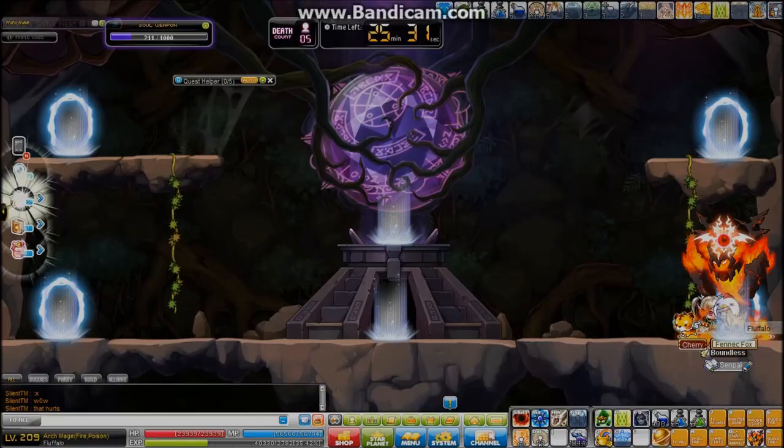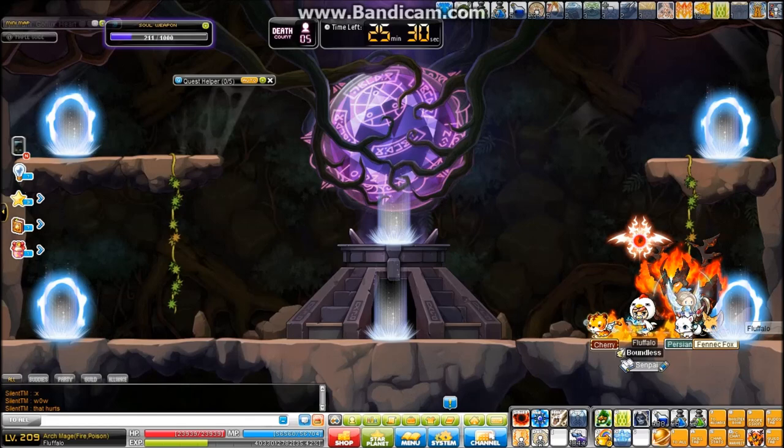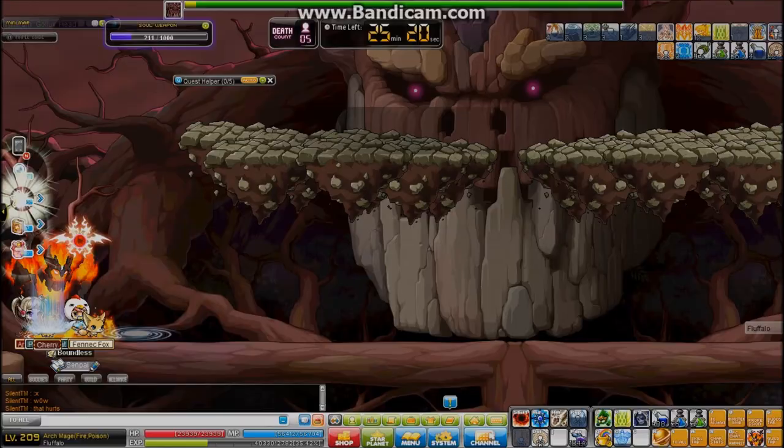Pure DPS over here, obviously. Some characters have a really hard time at Hellux, because they don't have any mob control. Characters like Xenons and Kaisers, they do have a way to summon things on the bottom. Wind Archers as well have a summon, but it doesn't do any damage — so if you're a Wind Archer, it's going to be pretty stressful.